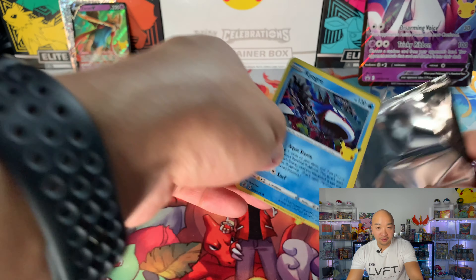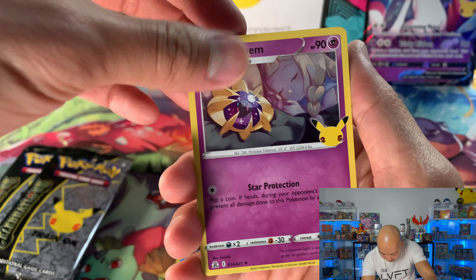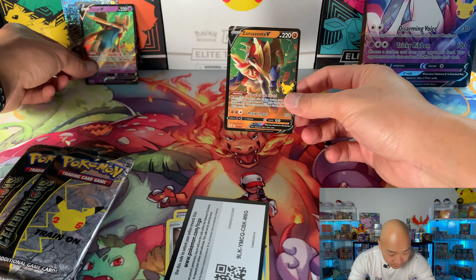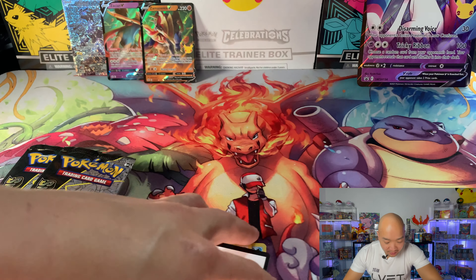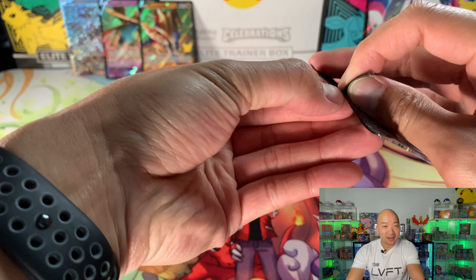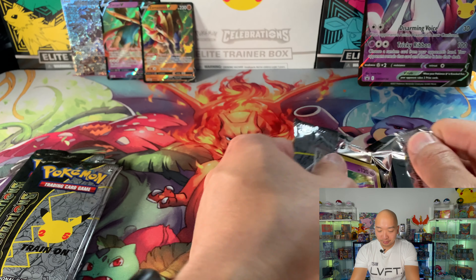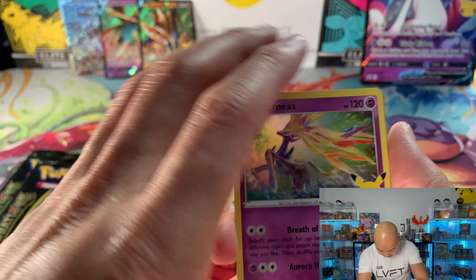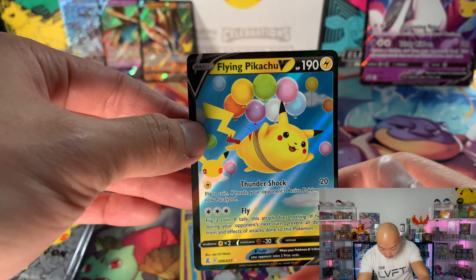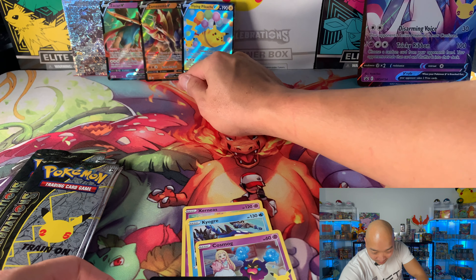I would love to get Rayquaza - that would be awesome. There are some cards I haven't got yet. We got Cosmo, and we got Zamazenta! So we started out hot with the Zekrom, and we got Zacian and Zamazenta as well. I have not found a birthday Pikachu - I've seen a lot of people pull a bunch of birthday Pikachus. Let's see if we can find one. Oh - Flying Pikachu with the balloons! I don't think I have this one yet. Sweet, awesome!